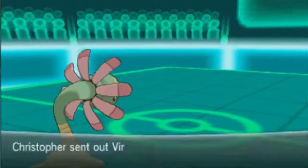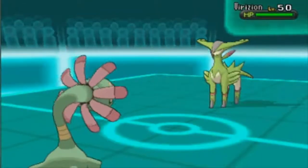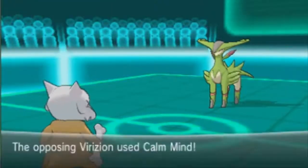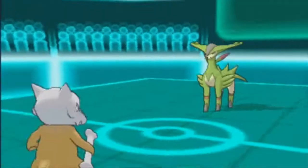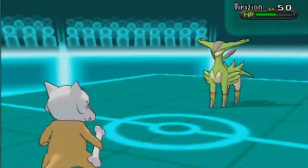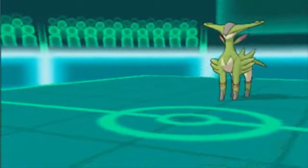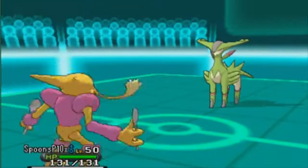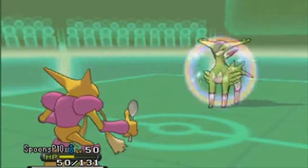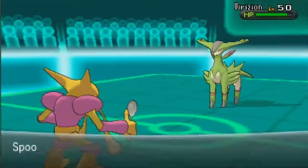He is going to switch out as well, which I was really surprised about because he could just stall me to death. He goes to Virizion though — I guess that is the better choice right here because he could just kill me with a Grass-type move. So I end up going into my Marowak. I knew I could take one special Grass-type move at least because I do have the Assault Vest. And I decided to go for the Double Edge just to get a little bit of damage. I don't have Ice Punch, so I cannot really deal super effective damage on him.